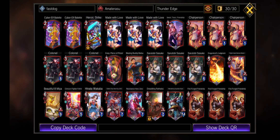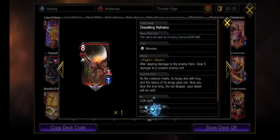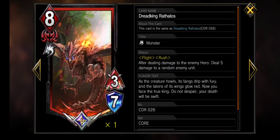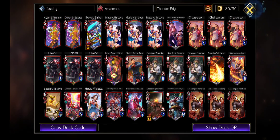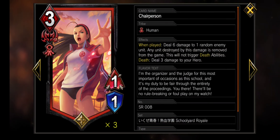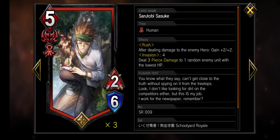Once the balance patch drops, this deck will be toxic. The strategy is inspired by the classic meta breaker Big Red decks, but without the excess of buffs in standard that those decks usually play. We gotta get a little creative and instead play a couple of nasty combos to control the pace of the game until we can win off a single broken unit.